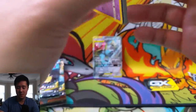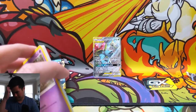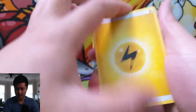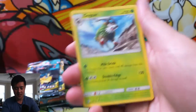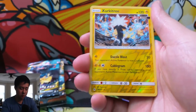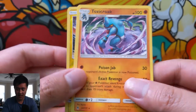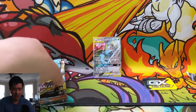On to Sun and Moon cards, starting with Forbidden Lights. We have electric energy, Diancie, fossil, Pancham, Doublade, Fennekin, Heliolisk, Zygarde for the reverse — looks pretty cool — and then a Toxicroak regular rare.